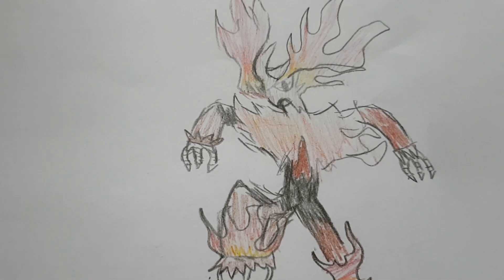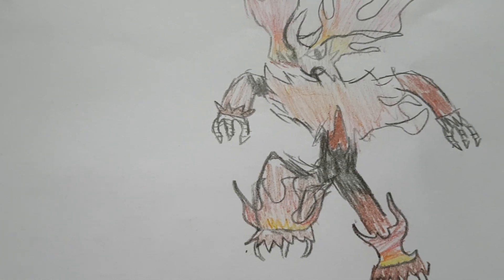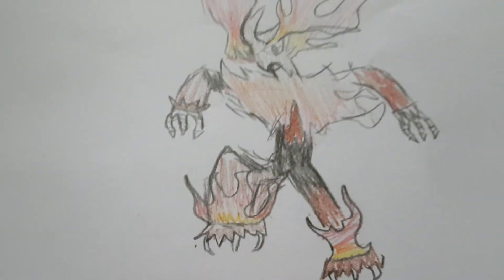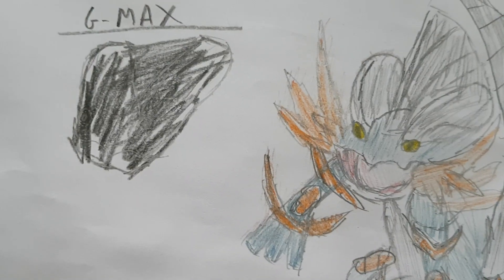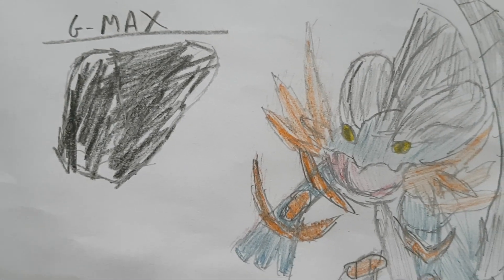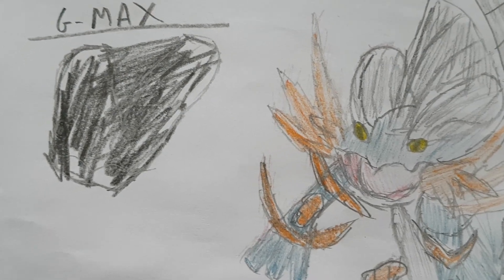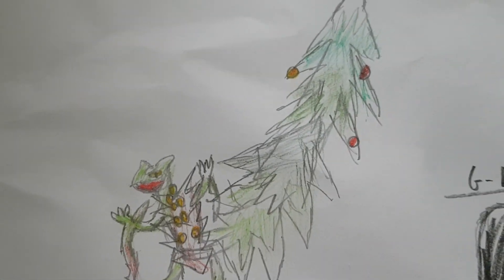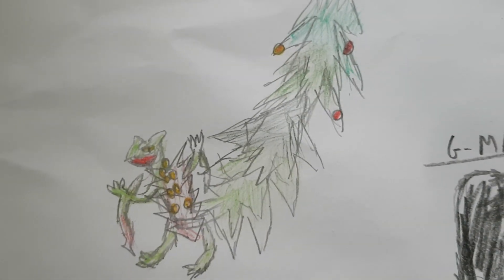Here we have my depiction of Gmax Blaziken, which looks a bit goofy around the head, but it might have something like Gmax Drought Kick and have quite good effects. I also designed a Gmax Swampert which would have Gmax Marsh Mash, and then we've got Gmax Sceptile with something like Gmax Tree Bash or Gmax Sceptile Storm.